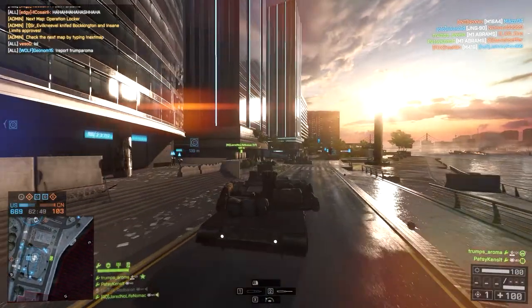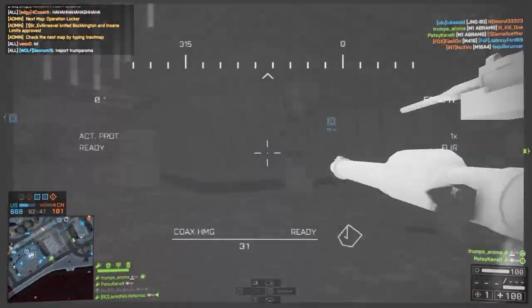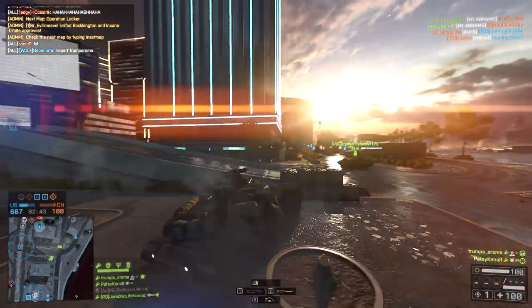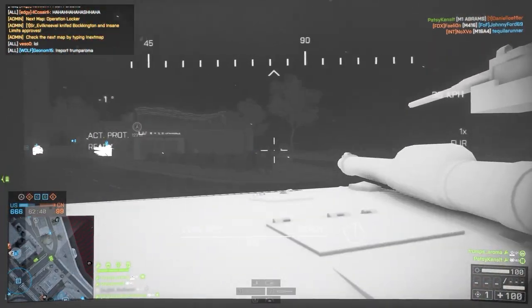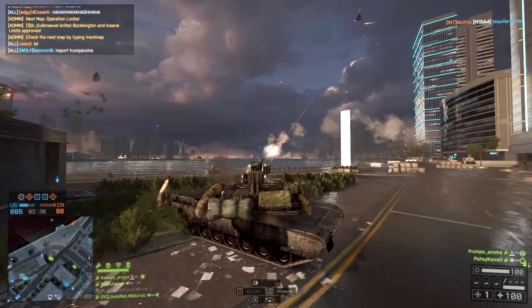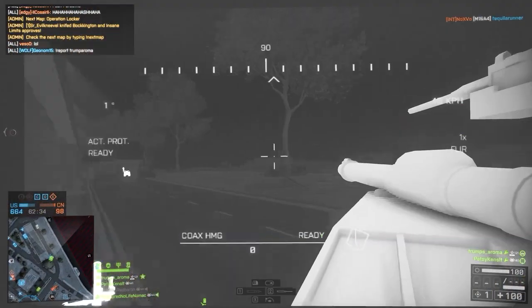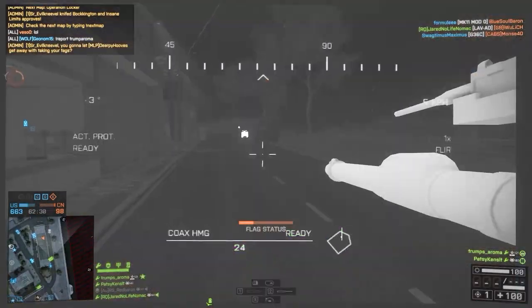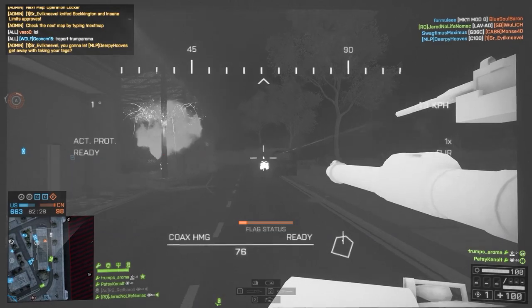The gunner can also watch out for C4, get a better angle looking up, go into third person and see lots of stuff, and if you're on comms it's basically like having a second pair of eyes. The incendiary grenade is also insanely useful in the tank. Some people opt for proximity scan, but for me the incendiary grenade is what you want.